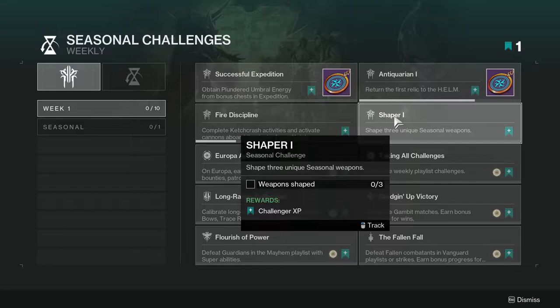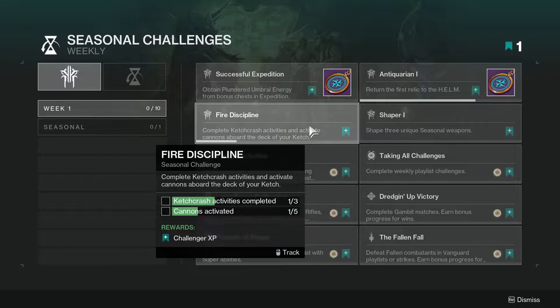'Shaper' asks you to shape three unique seasonal weapons. This one's not going to be too hard, though it might be time-consuming if you're trying to shape the new ones. To knock it out fast, I'd suggest just making old ones from last season or the season before — that should count, hopefully.